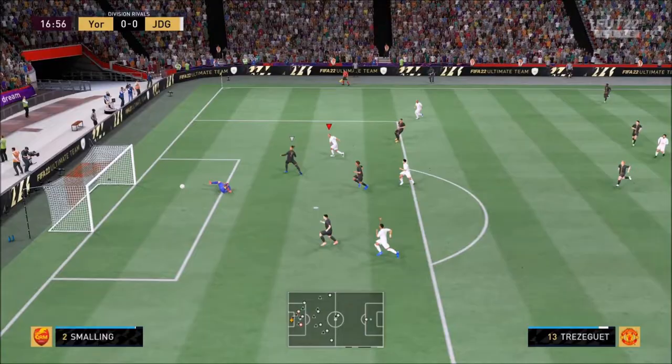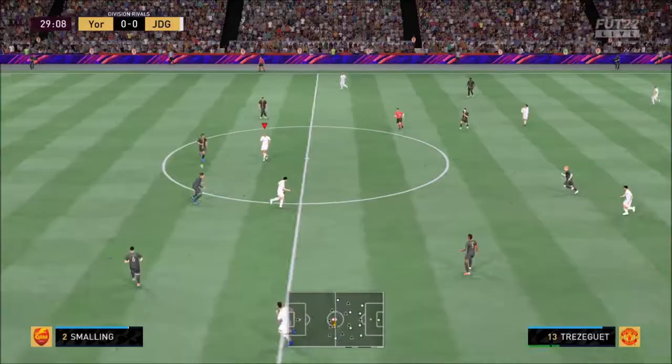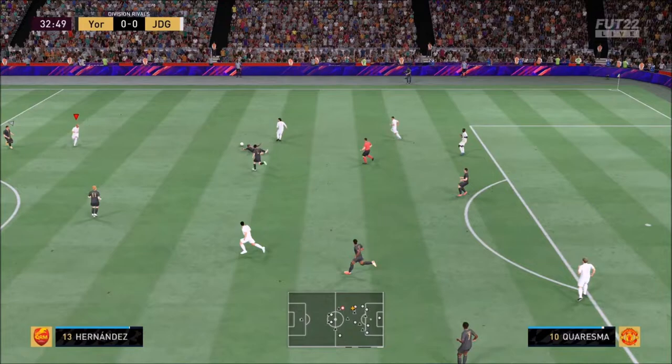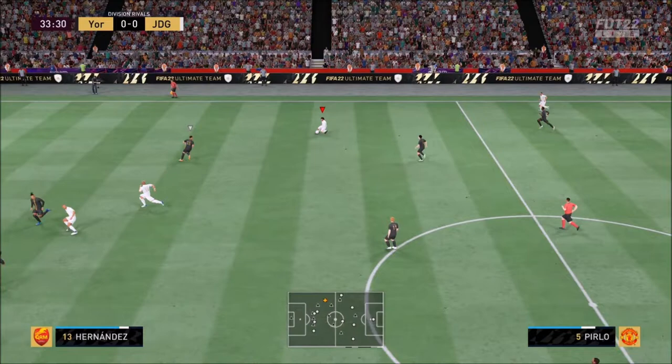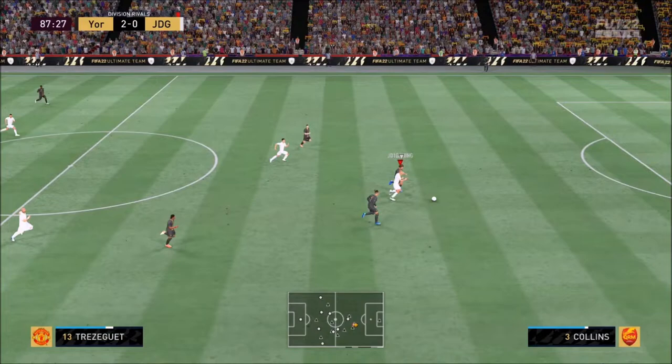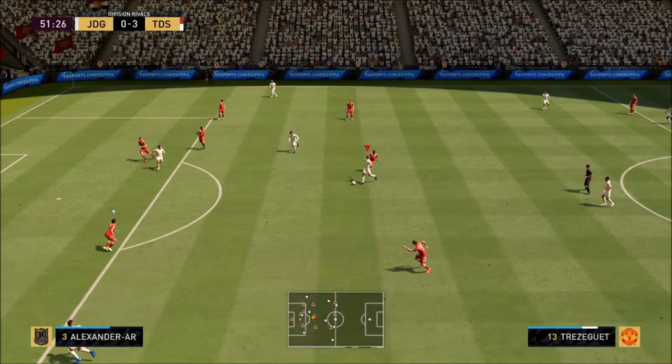There's a reason he's 266,000 coins. His passing isn't the best. Even when you improve it with a catalyst, his agility and balance is truck-like. Chemistry styles work, I'm not going to argue with you guys, but you can't turn a truck into a car. We're not in Harry Potter - I'm not going to say Wingardium Leviosa and suddenly the player is going to be Johan Cruyff. It doesn't work like that. Chemistry styles don't always work.